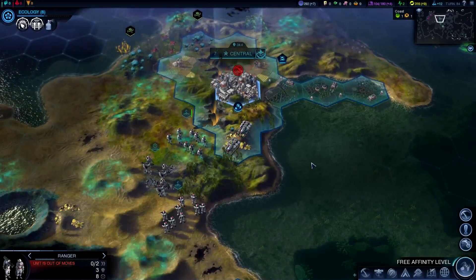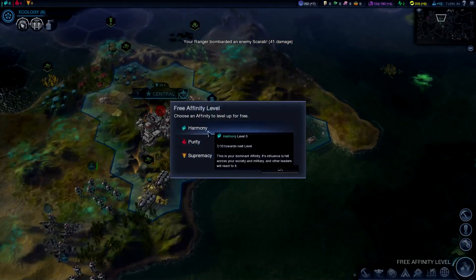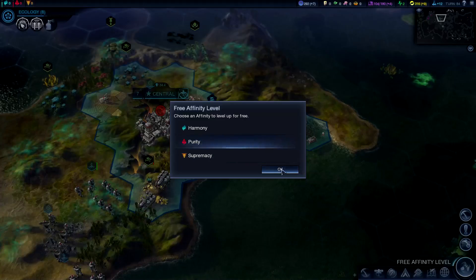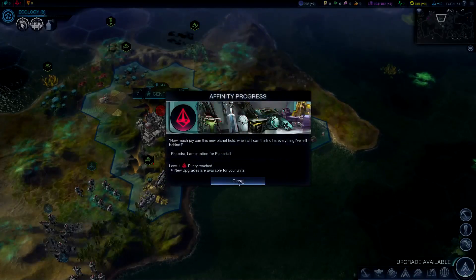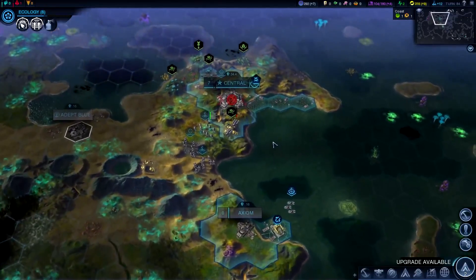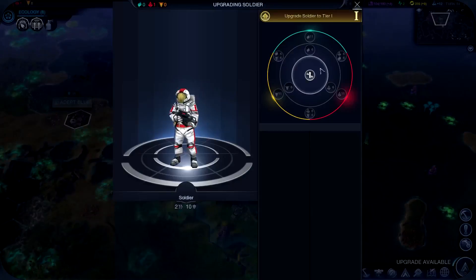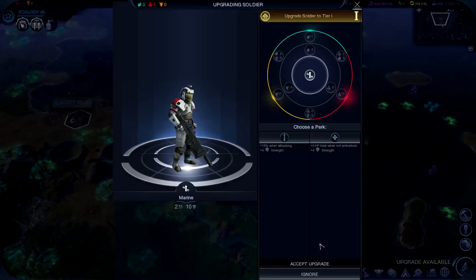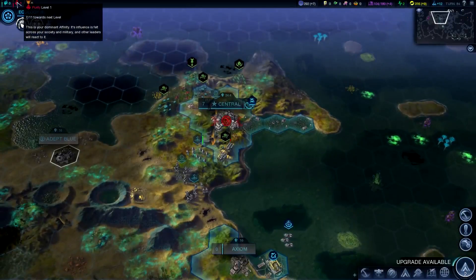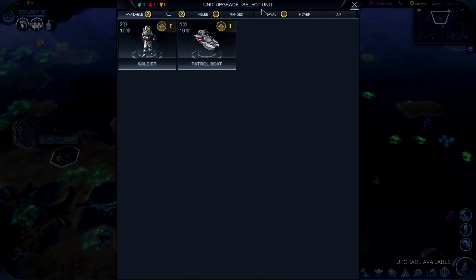He is not quite wiped out yet, but we should be able to wipe him out next turn. We can pick up our Free Affinity level. I said we were going to go Purity because we have Floatstone opportunities, so let's go Purity. When you actually go up in Affinity levels — so right now we're level 1 Purity — you will get an upgrade available. It brings up the Unit Upgrade Select Unit screen.